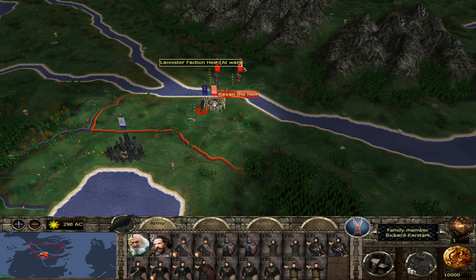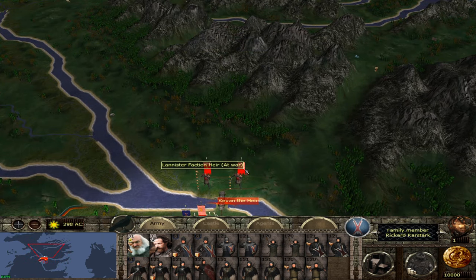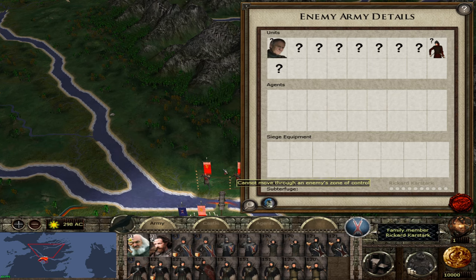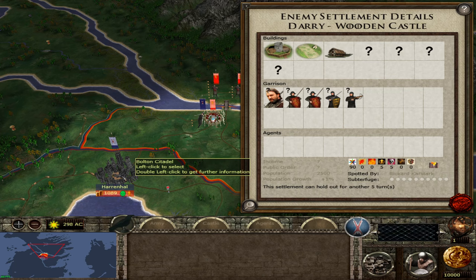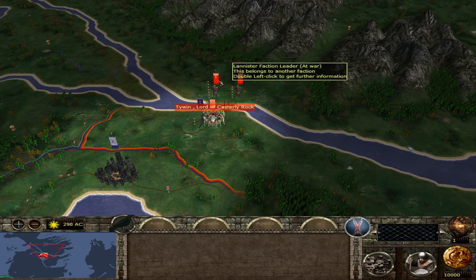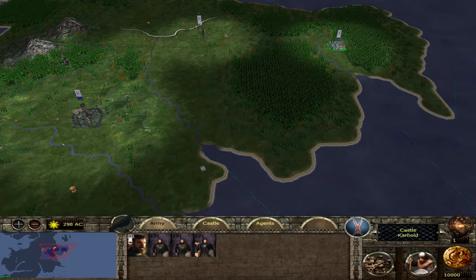Kevan — the brother of Tywin and uncle to Cersei and Tyrion. Didn't he take over as head of the small council when Tywin got killed? I think he did, and he took over command of the armies. We've got two Lannister armies there, and Darry. Another problem is that all of our settlements are castles or citadels — we don't have any towns. Cities: zero. Castles: three. We're going to be up against it right from the get-go.